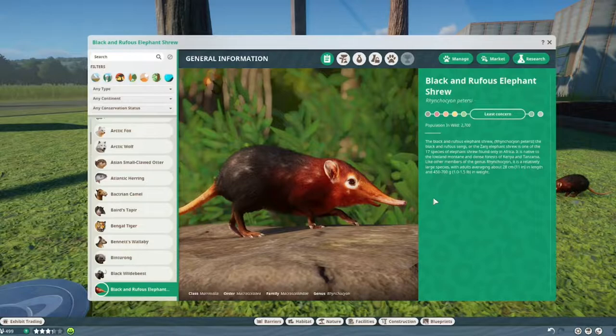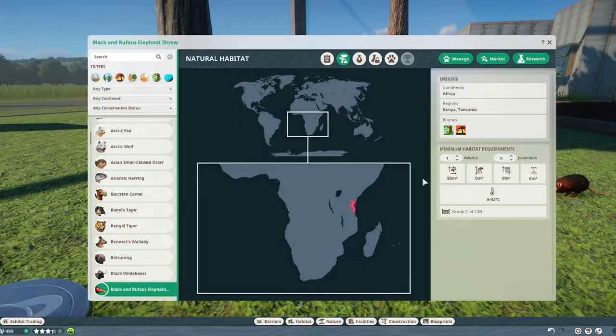It is a Least Concerned animal and there are 2,700 left in the wild. It's so cute — it looks kind of spotted, like it's been fighting and lost some fur, and that might be on purpose. It lives in Tanzania and Kenya in Africa, and they live in the tropical and grassland biomes.